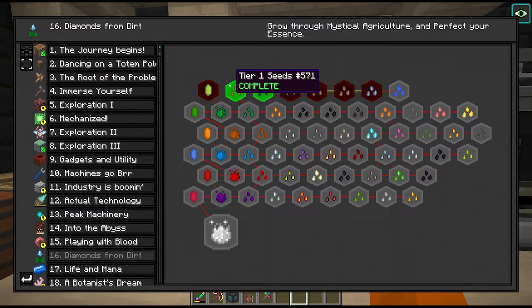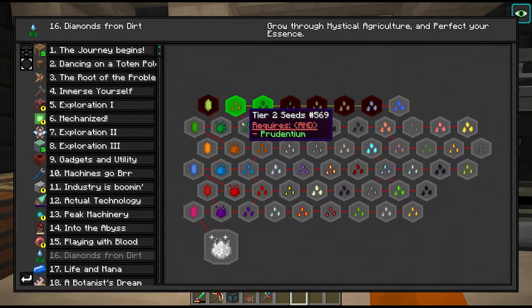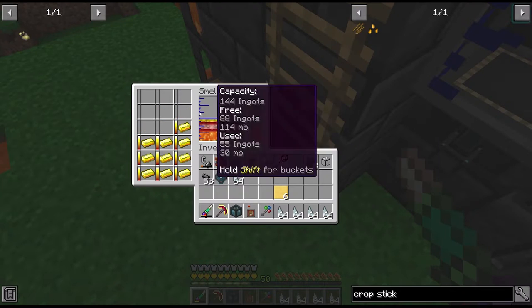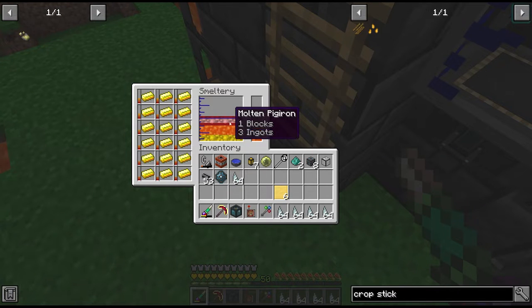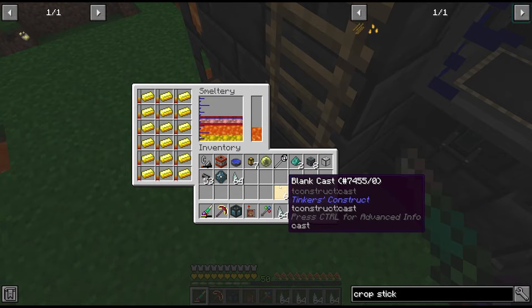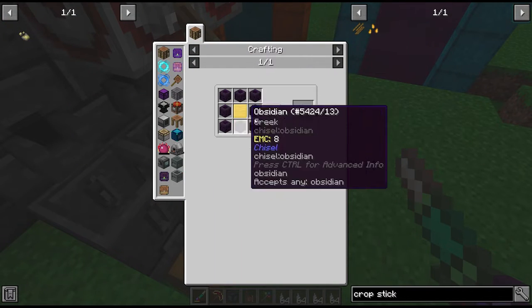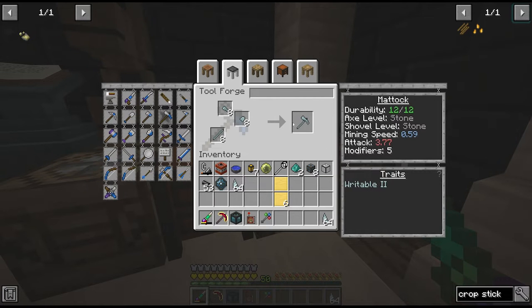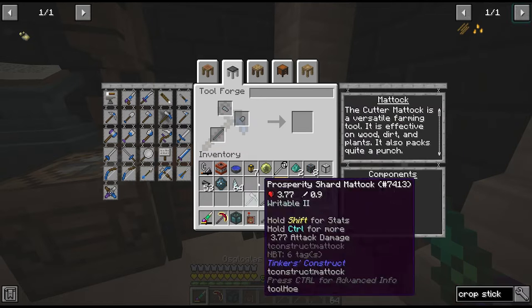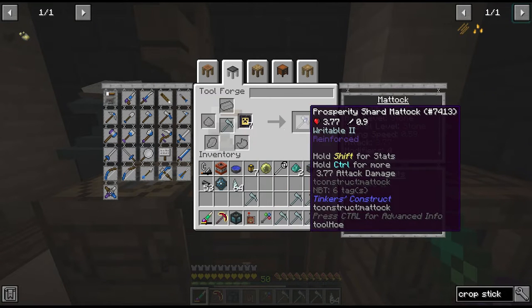It looks like we can get away with just 4 farming stations to start off with since we only have tier 1 and 2. Since we're making more farming stations we need some more tools, and we'll want to make them unbreaking. To make the reinforcement modifiers we need 1 blank cast and 8 obsidian. The tools will be made of prosperity shards - we're looking for the 2 writable traits which gives us extra modifier slots. This way we can put 5 reinforcements on and make the tool unbreakable.